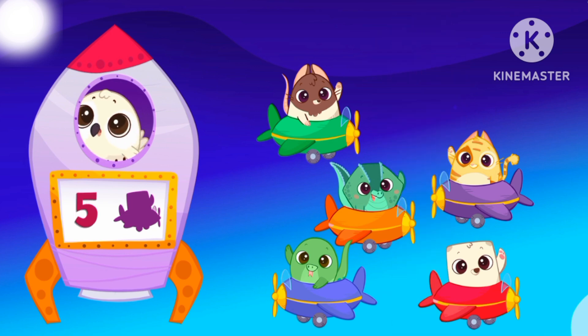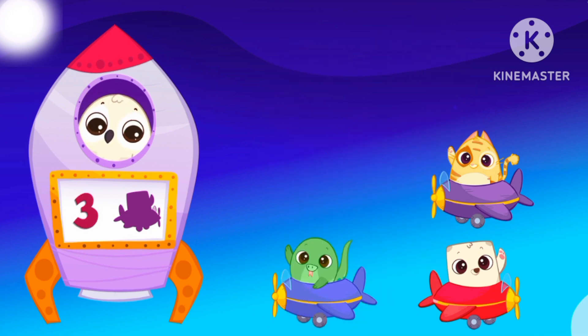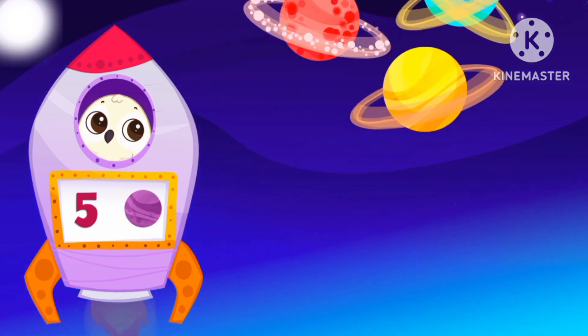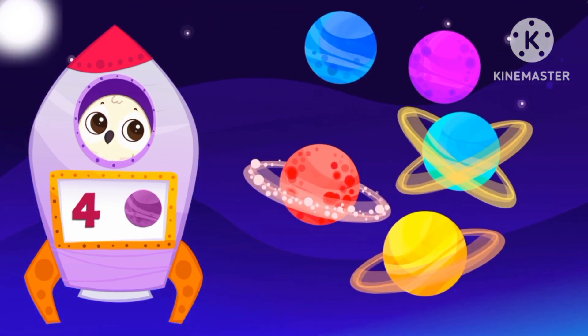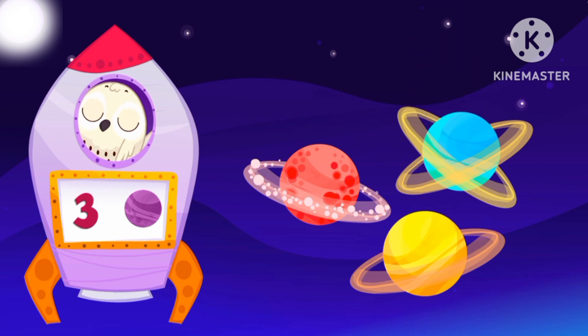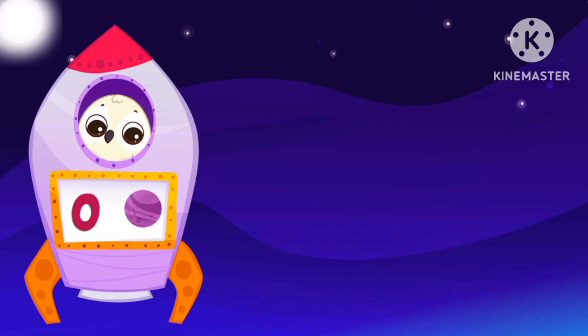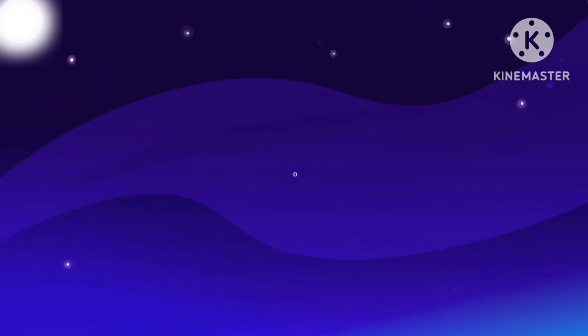How many planes are there? There are 5 planes. How many planets are there? 5, 4, 3, 2, 1. Zero. There are zero planets.